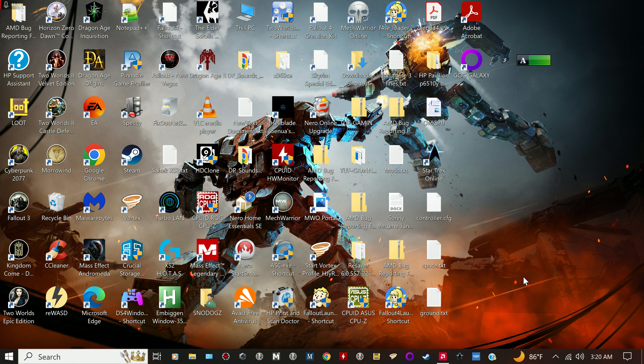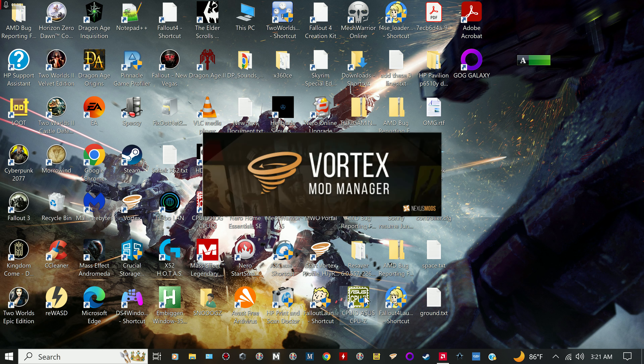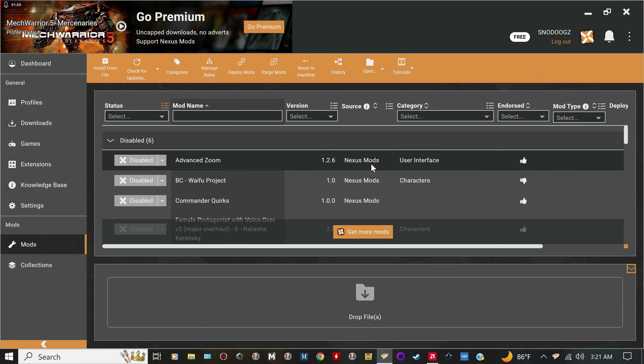GOG is owned by CD Projekt, the same people who made The Witcher and Cyberpunk. So first thing you want to do is get Vortex. This is Vortex — it's a mod manager and it's linked to the Nexus mod site.